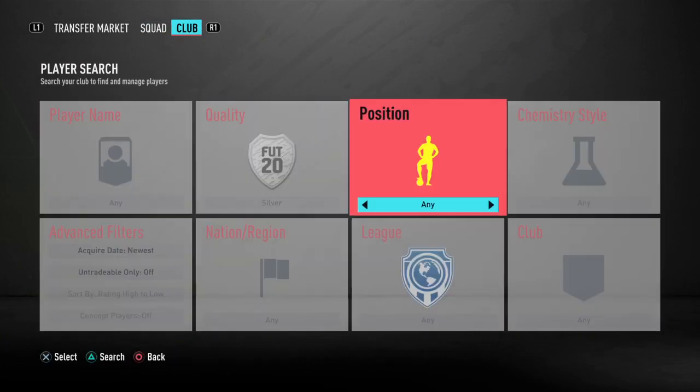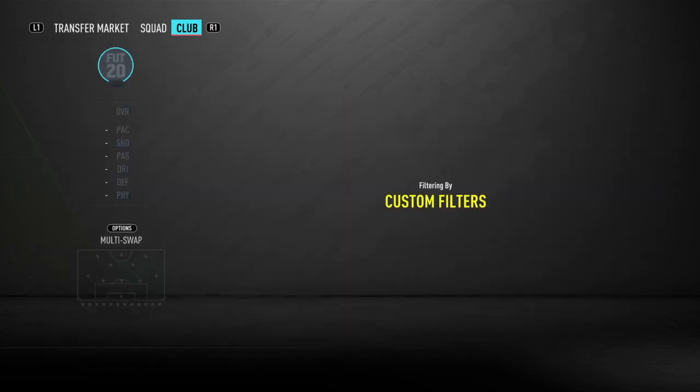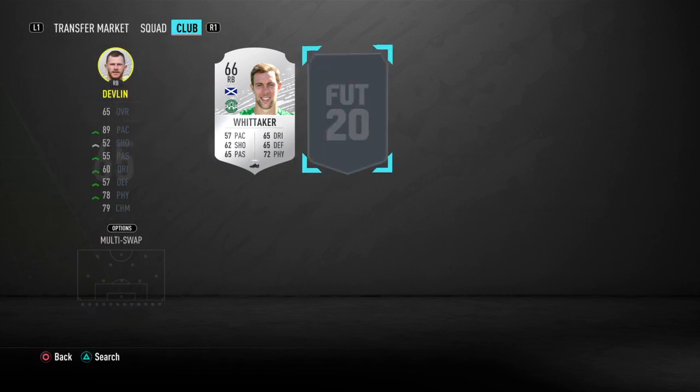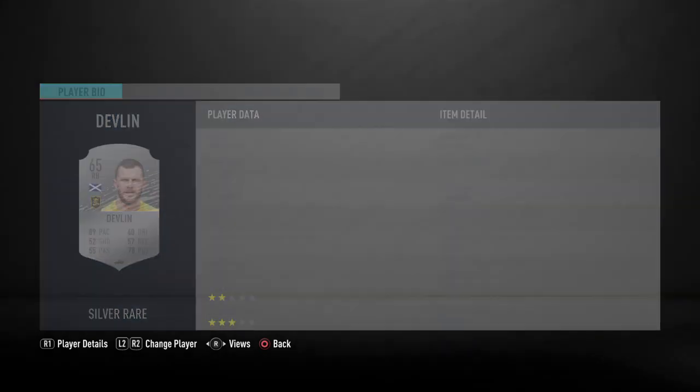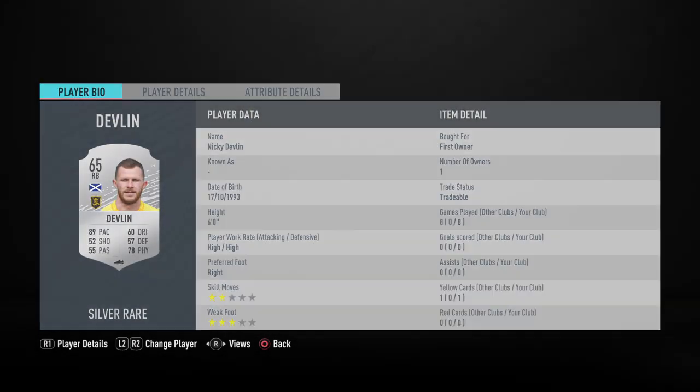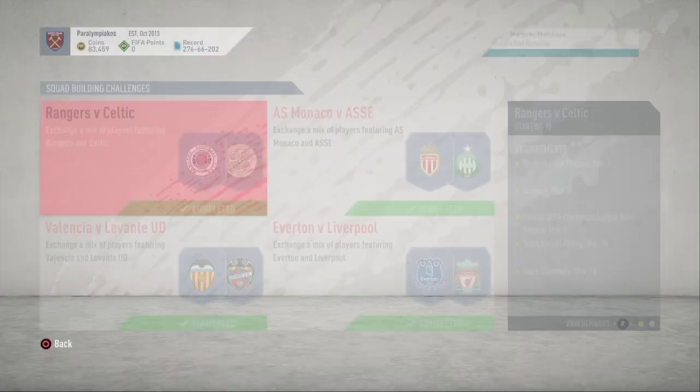We've just got a silver right back and he's from the SPFL. His name's Devlin. I've got him first owner — I went and bought one, then realised I already had the first owner one, so I've used that and put the other on the transfer list. He's just 200 coins — that's what I sniped him for. No position changes needed. Any questions, just ask me in the comments section down below.